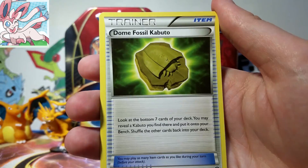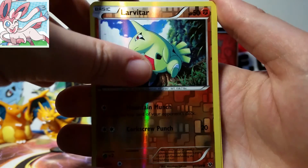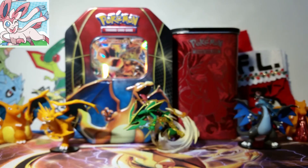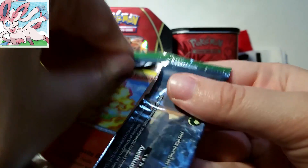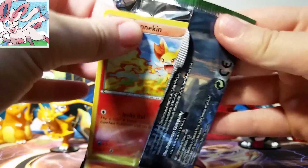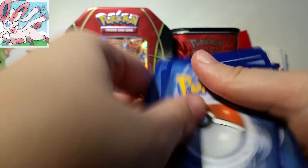So we have a Wormadam, a Dome Fossil Kabuto, Alteria Spirit Link, a Reverse Larvitar — that makes me happy — and then our rare is a Barbaracle Non-Holo Rare, which I forgot existed before this booster box. I just haven't been pulling them, but I think I got one in the pre-release pack, so I don't know why I forgot about it.